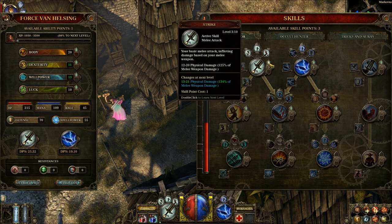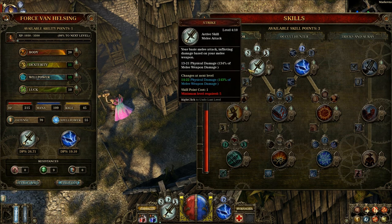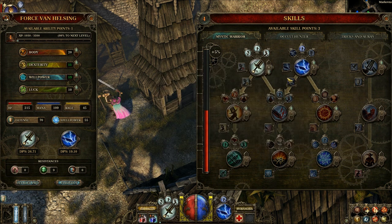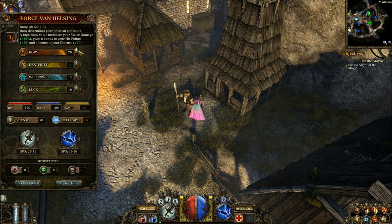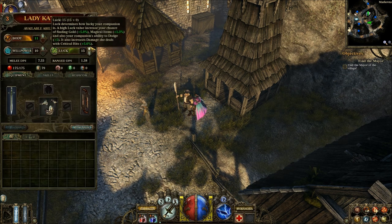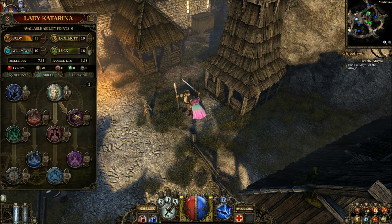I will continue to dump points into the basic attack and spend points in body. Katarina has also leveled up, so I'll increase her luck and give her some more of the deflection skill. I'll just quickly go to the next area — I'd like to show a little bit more combat before wrapping up this video with my initial thoughts.